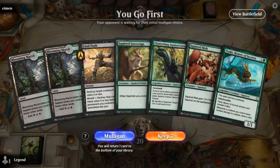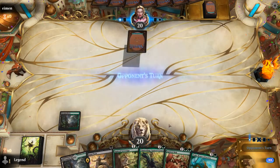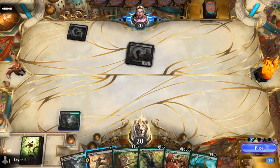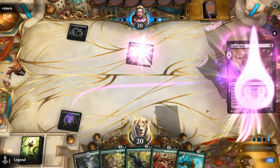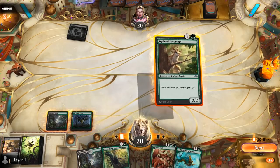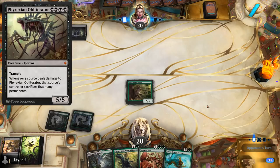We're on the play with what looks like a keepable hand — just need to pick up a land or two and we'll be good to go. Can Fatal Push any scary one-drops that show up. Dread Wanderer is somewhat scary — it does attack past our Sovereign. We could eventually enable Revolt with Chatterfang sacrificing one of our Squirrels, but that would take a while to set up in case our opponent has something like Phyrexian Obliterator that we need to deal with.